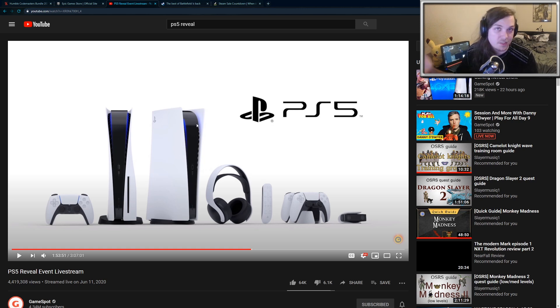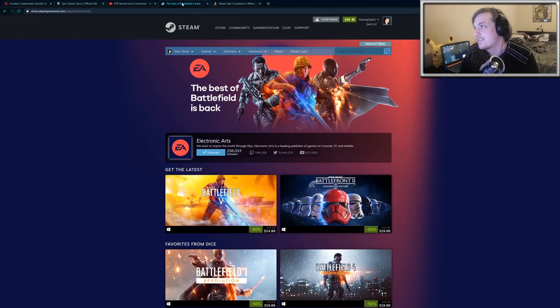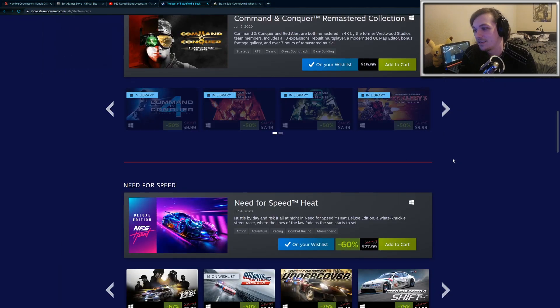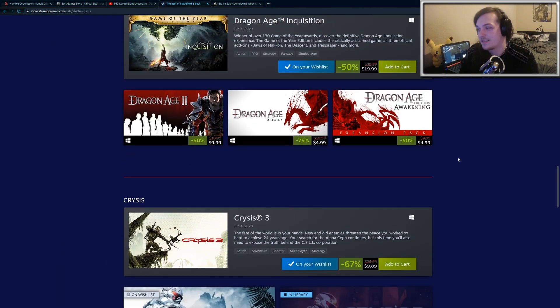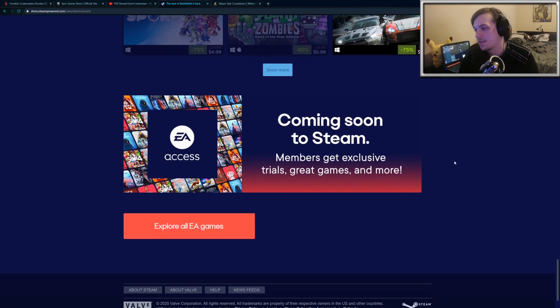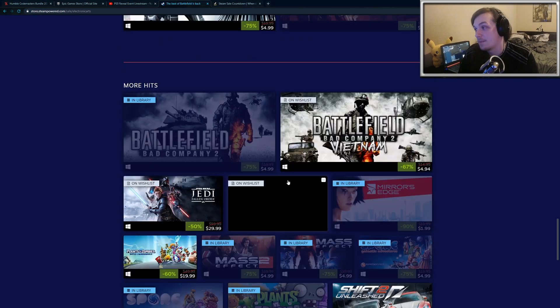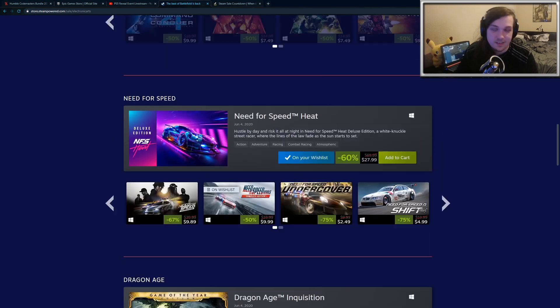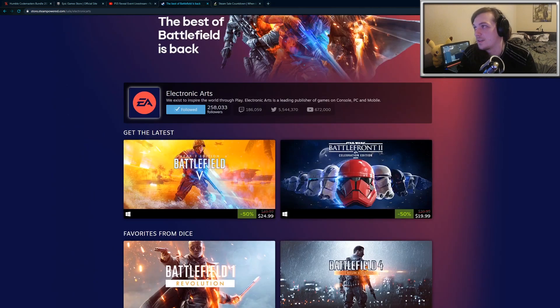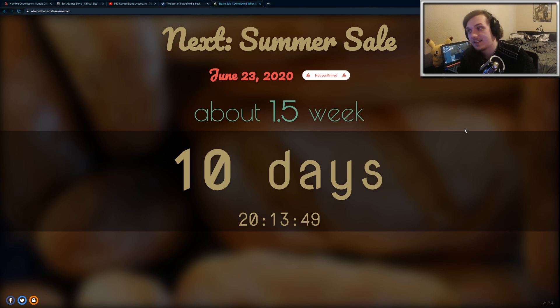I'm not going to pick it up anytime soon, but the conference was pretty good with some nice trailers. Also on Steam, EA has released the Battlefield series and the Battlefront series — you can finally play those games on Steam. They also released their entire collection of Origin games, so Origin is basically dead at this point. There are a lot of great games here and they'll be on sale until July, so you have plenty of time. The Steam Summer Sale starts in 10 days, so get your wallets ready.